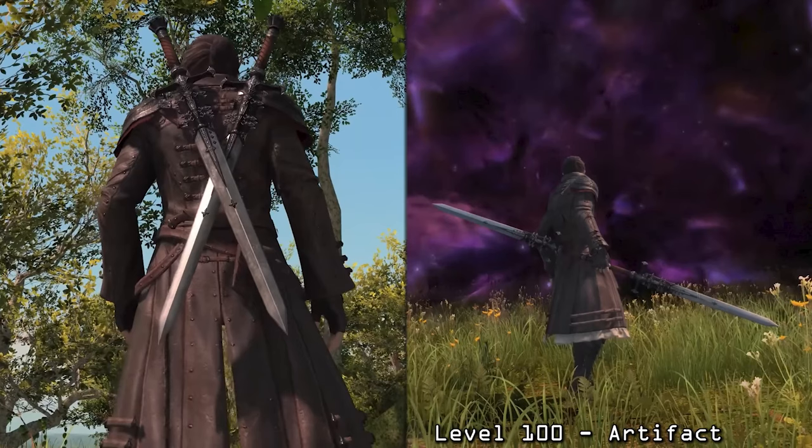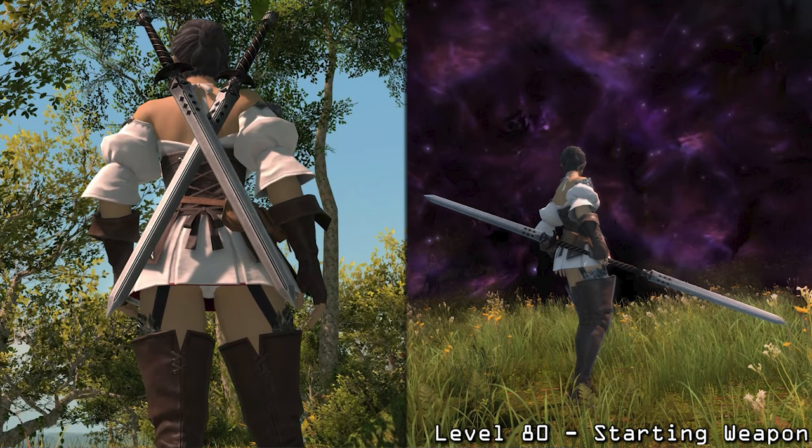Up first, obviously we have our level 100 artifact. This is the one that we've seen time and time again in all of the promotional footage — nothing too exciting here. This is the weapon that you would get when you select your starting gear, which leads me to believe that this is probably the starting weapon that we're going to open the coffer with at level 80 when we unlock the job.